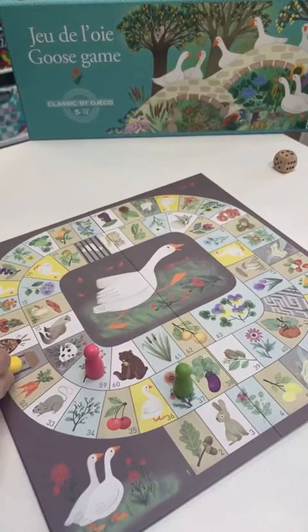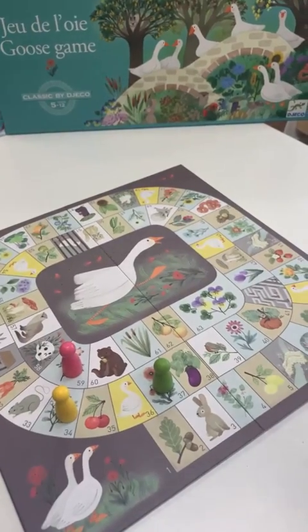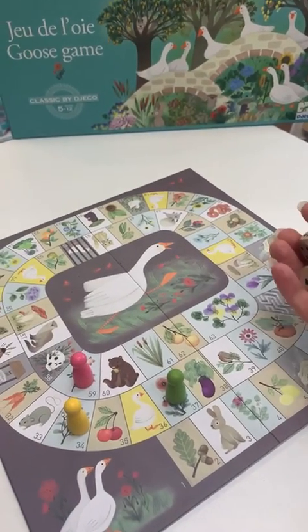Sarah landed on the goose and gets to go again — seven spaces because she landed on the goose, you go the same number of squares that it took you to get there. So six more.